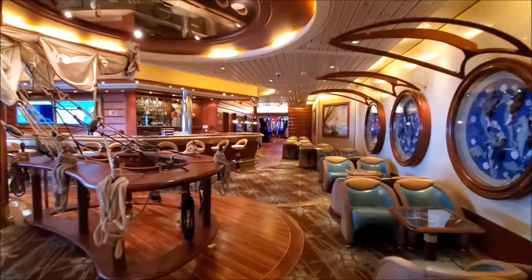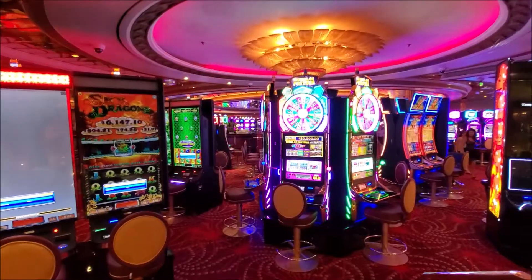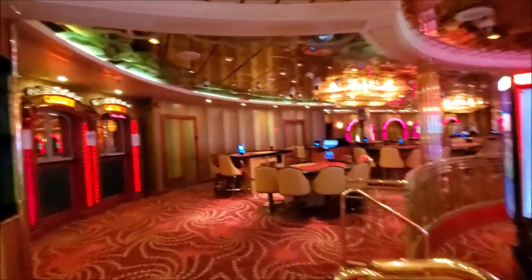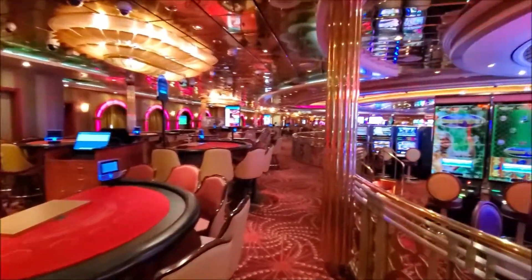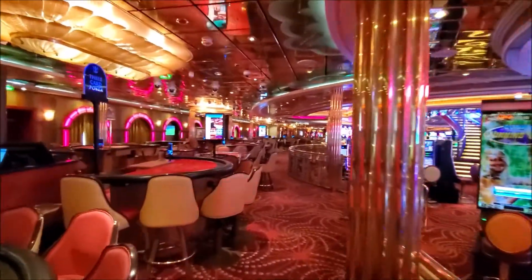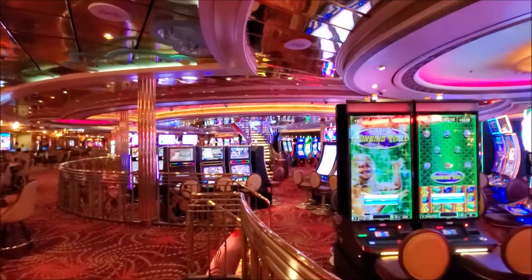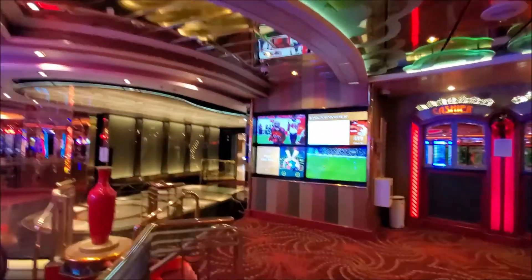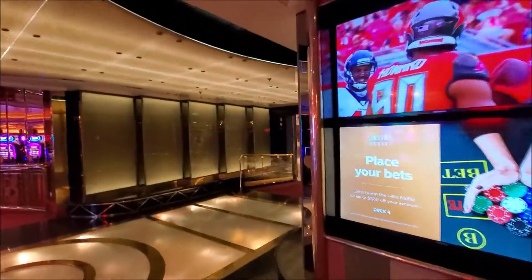Let's head back now to Casino Royale. This is inside the casino — nothing crazy, typical casino. A lot of tables on one side. The smoking is tremendous in here — it doesn't smell too bad now but at night it's like a big cloud of smoke. This staircase leads right up to the promenade. Now heading towards the back, which was basically the start of our morning in Nassau, to the dining room.